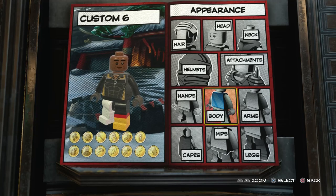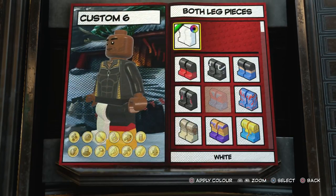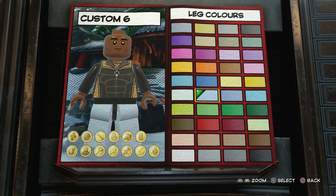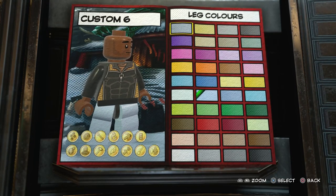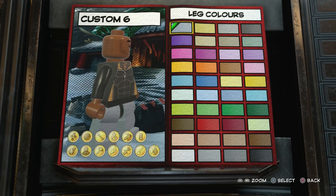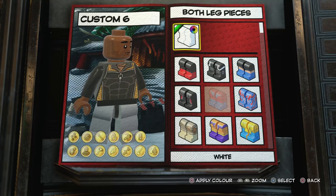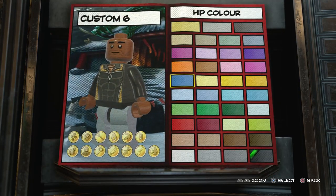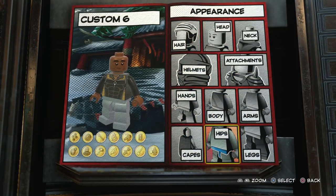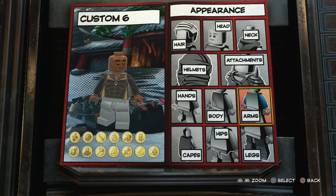For the legs, I think I gave a similar color to Jessica Jones. You could go with that, but I think it's too bright — Luke wears something a bit darker. So I would go with something like that; I think that works quite nicely. Or you could go with gray, but I think that looks pretty good. And then for the hips, you would go with this one. So we've done the legs, the hips, no capes, the hands, the body, and the arms.